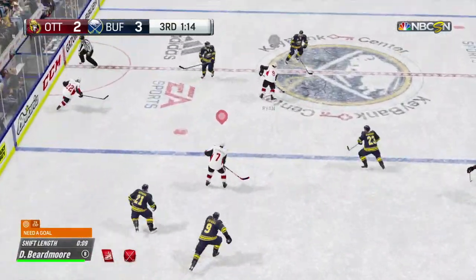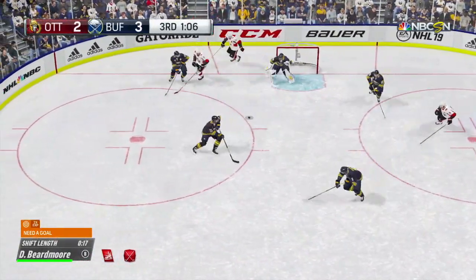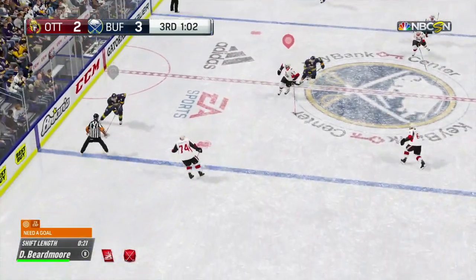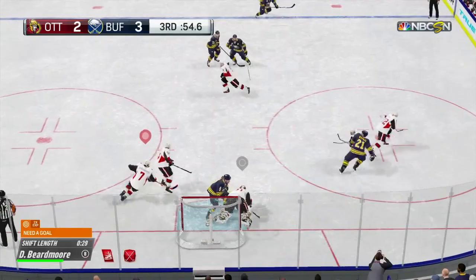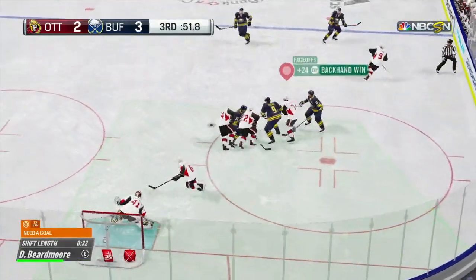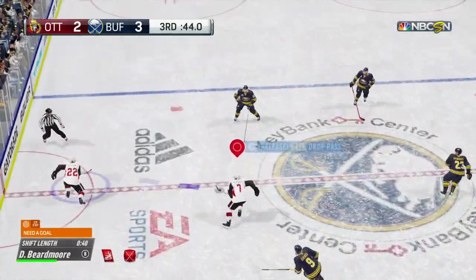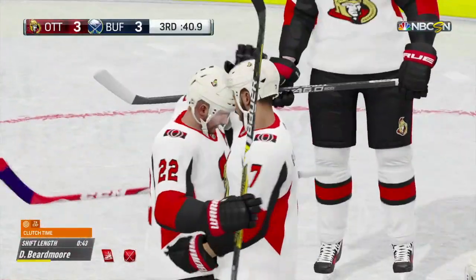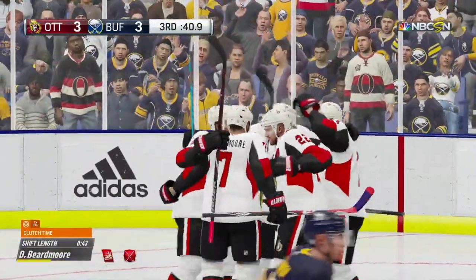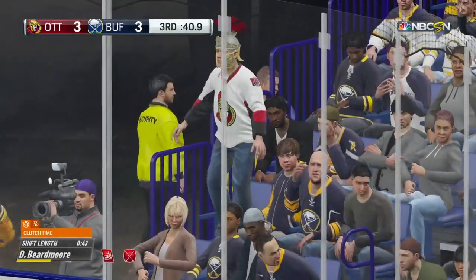Puck loose. Pass attempt to Ryan and he steps in. Nearing the final minute of regulation. Buffalo's in control of the puck up the wing. One minute left in the third period. Smart recovery by Bogosian — didn't have time but he saved it anyway. Enormous face-off win. Great chance but he missed. Score! Not much time left but this one is tied.